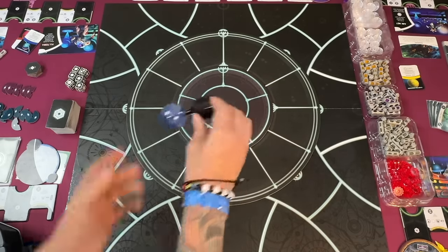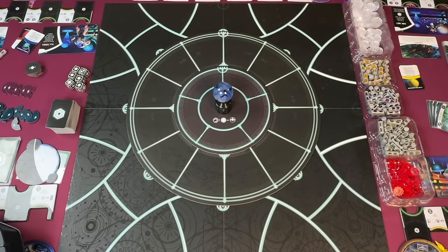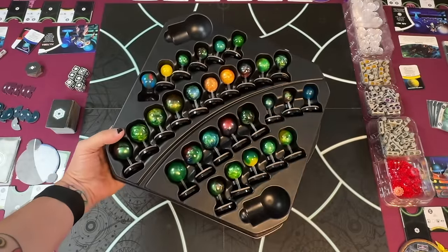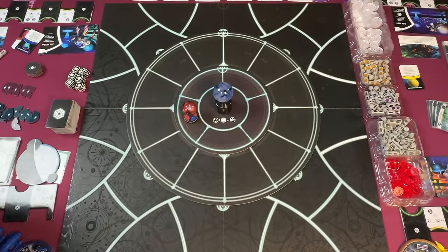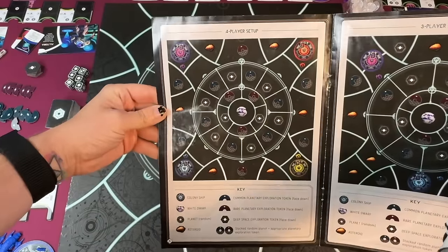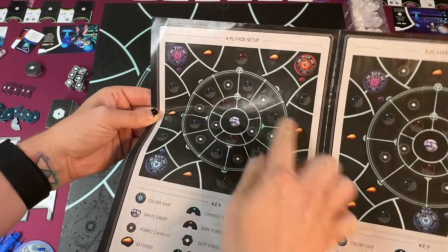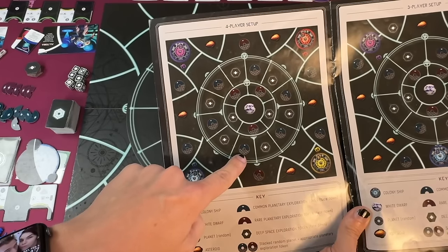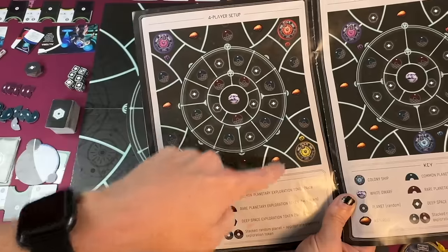Then you will take the star — this is the light-up star version of the game — pop it right in the middle and that will hold everything together. Then take your planets; these are the resin upgraded ones so yours might look slightly different. You'll randomly put them out on the board following the setup instructions. For four-player setup you'll have three planets in the inner ring, and on the outer ring a planet in every other space, with asteroids kind of in between.